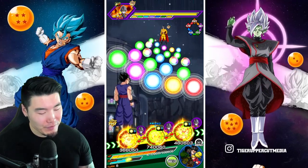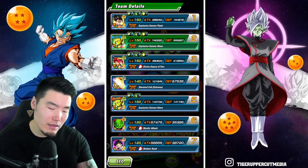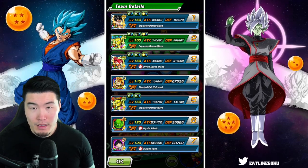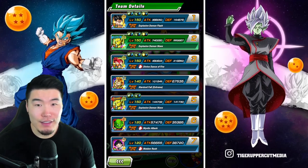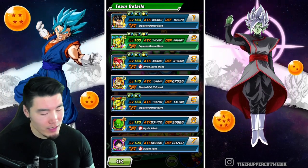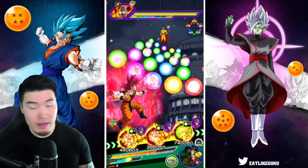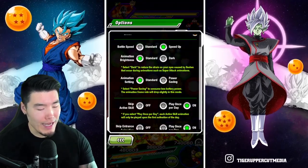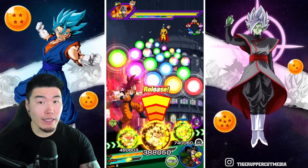Let me think for a second. Obviously Gohan has the type advantage here. But I also want to build the God Boys, and I also want to keep Piccolo for the tanking. Okay — God Boys in the first slot for sure. I think I'm going to float Piccolo for the time being. I am going to pop the active skill for Beast Gohan here, because he's going to be hopefully putting out a good amount of damage.